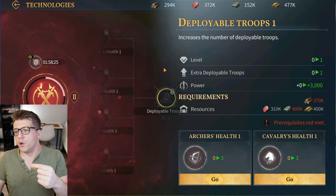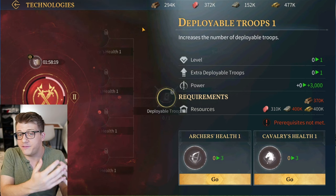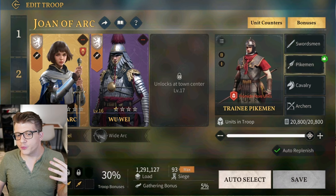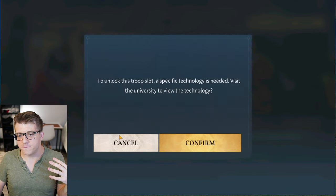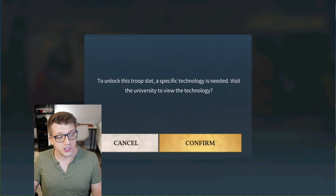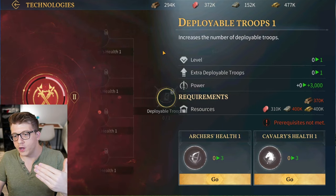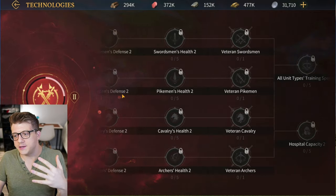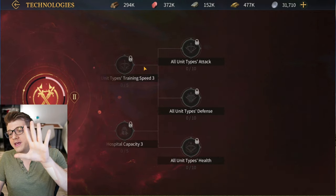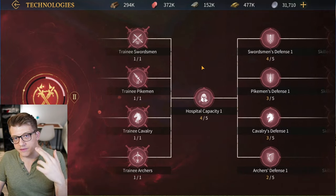Beyond tier upgrades, focus on Deployable Troops. Having more deployable armies out in the world is much better for both PvE and PvP content, and you'll have more armies to gather resources while offline. Right now I have three troops deployed and my fourth slot is locked — there's a specific technology required to unlock it. Research Deployable Troops 1 and Deployable Troops 2 to increase the number of armies you can field, up to a maximum of five.